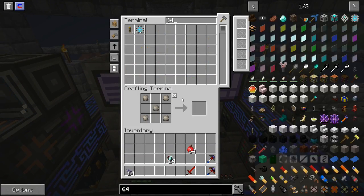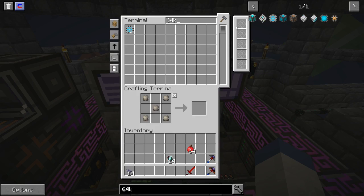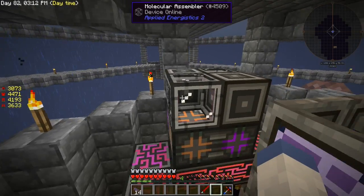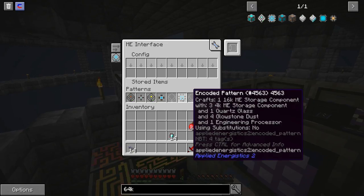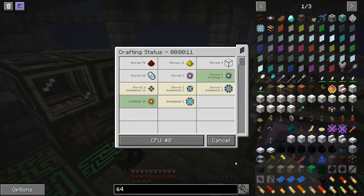Now if I wanted to make a 64k crafting card — it's going to be slow because I don't think these are accelerated. But the 64k is done. The only problem is it's going to make a buttload of processors to do it, so it's going to run through all of those — and that is a lot of processors.